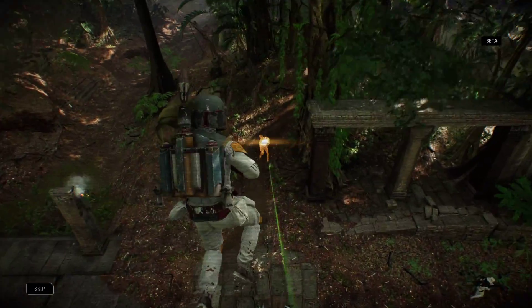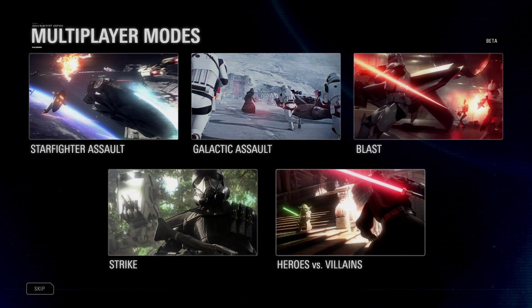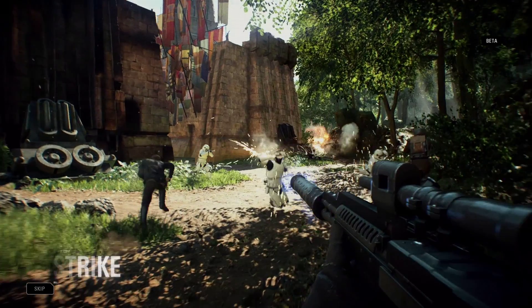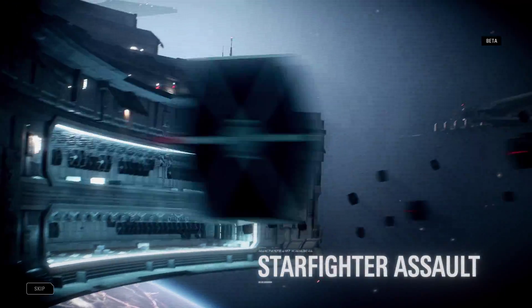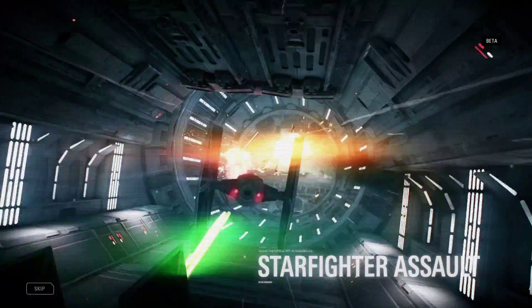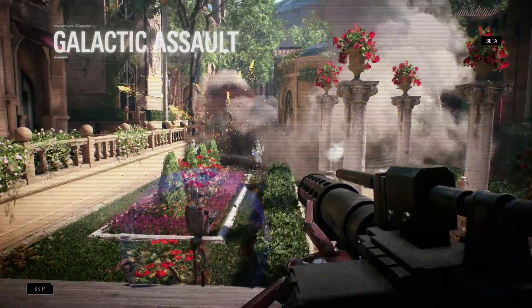Choose the right Star card for the right situation and get ready to fight. Star Wars Battlefront II contains five different multiplayer modes. In today's beta, you'll get a chance to play three of them: Strike — strategic, objective-based battles; Starfighter Assault — intense dogfights across high atmosphere and space; and Galactic Assault — epic 20 versus 20 all-out warfare.